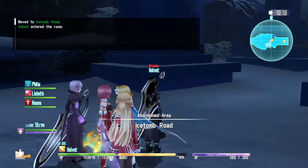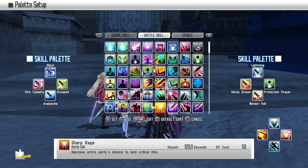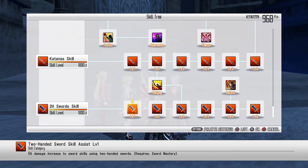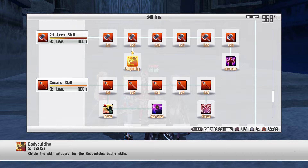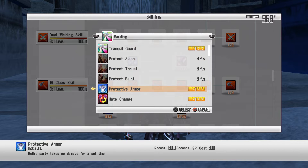Before you do this, I want to recommend making sure you have hyper armor and protective armor. Shiny hollow will pretty much get obliterated here, so I wouldn't use that. Hyper armor is from the two-handed axe skill tree under Bodybuilding — as long as this buff is active you will not take damage. This only works on your character, not your AI. Protective armor is in the one-handed club skill tree and it makes it so the entire party takes no damage for a set time.